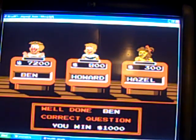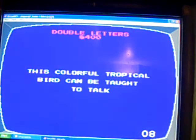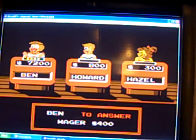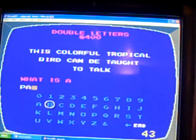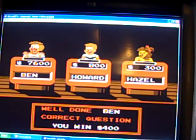Double letters for 400. This colourful tropical bird can be taught to talk to you. I'm going to say: what is a parrot? A parrot!